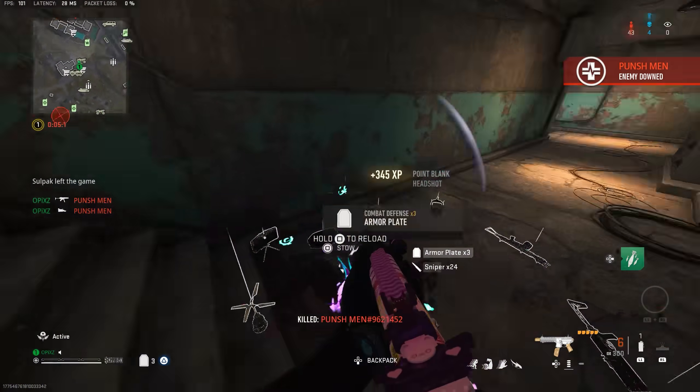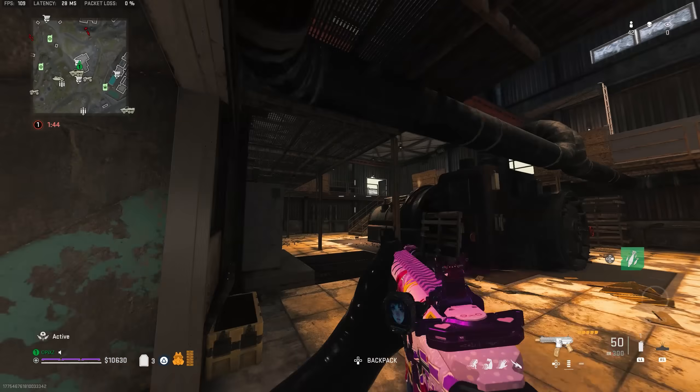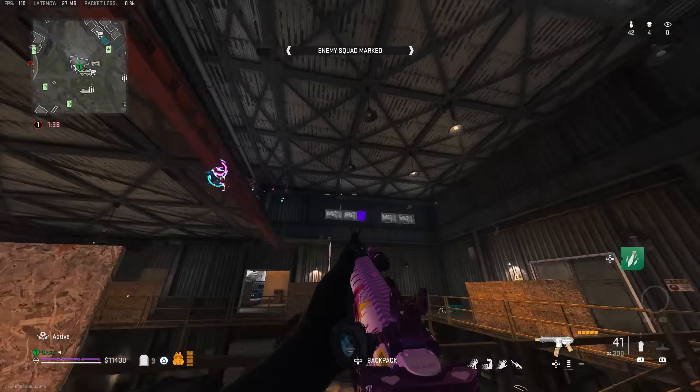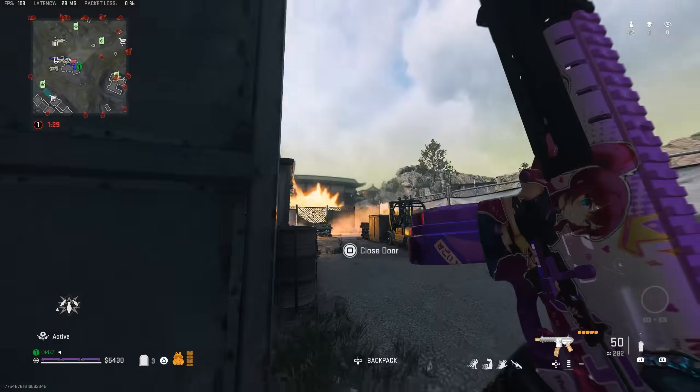I might be trolling with this build — this thing with no stock has a lot of recoil, but maybe not with the muzzle. It might be worth it. When they fixed the damage on it, I think it's actually rolling now.